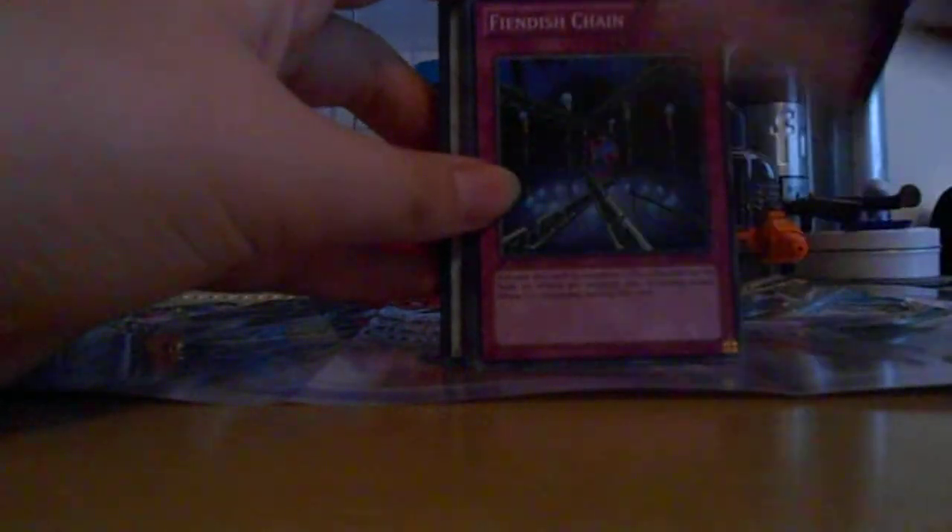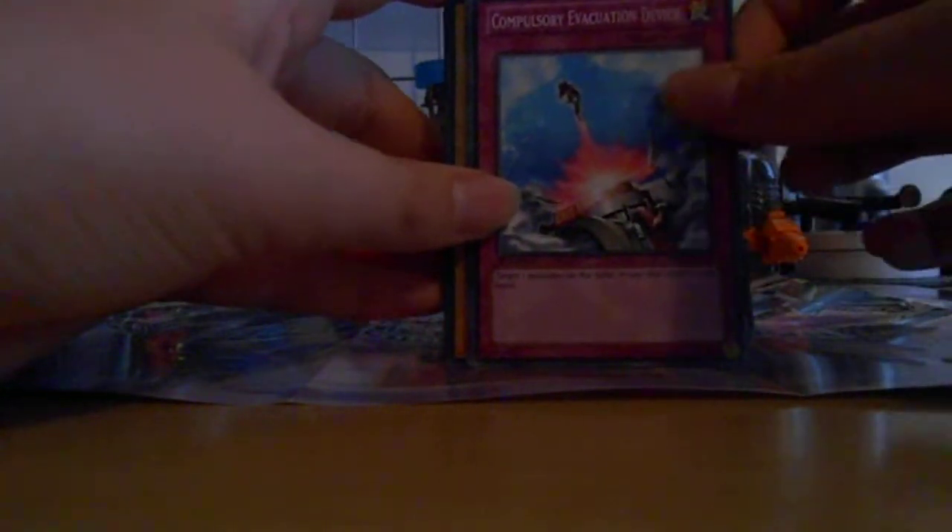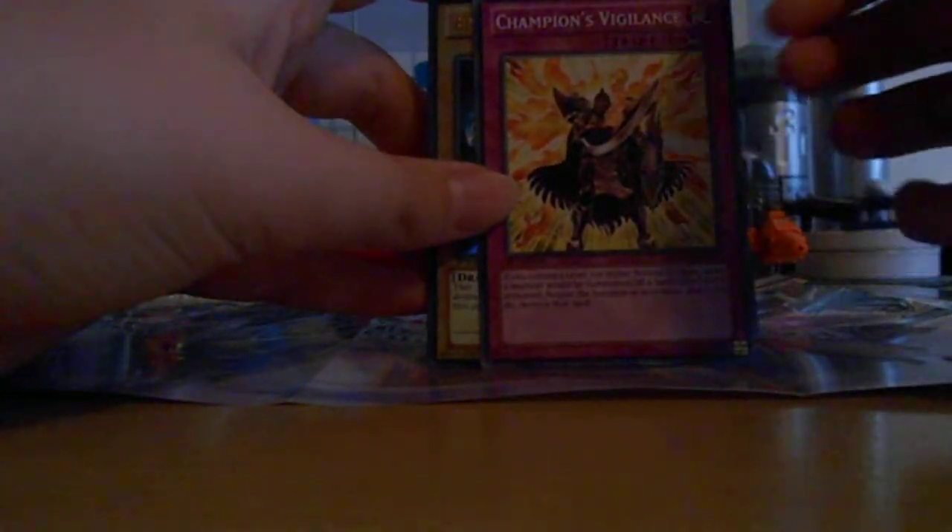Now for our traps: we've got Castle of Dragon Souls, Fiendish Chain, Kunaiwood Chain, Damage Condenser, Call of the Haunted, Compulsory Evacuation Device, and Champion's Vigilance.